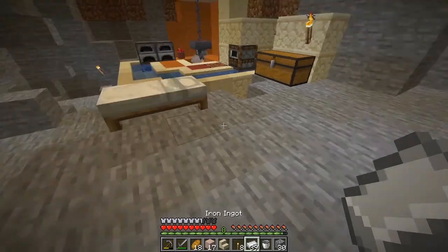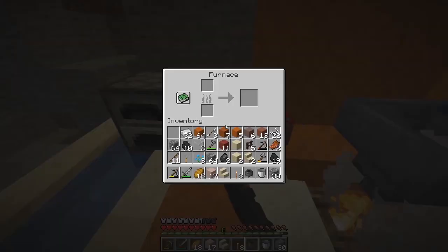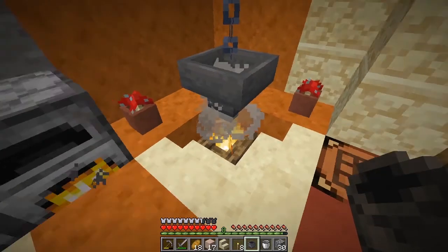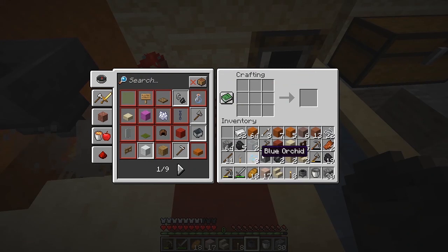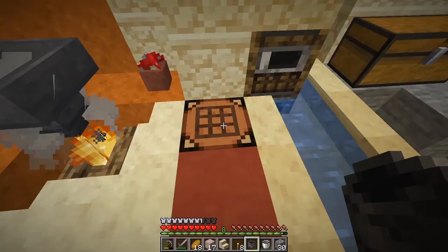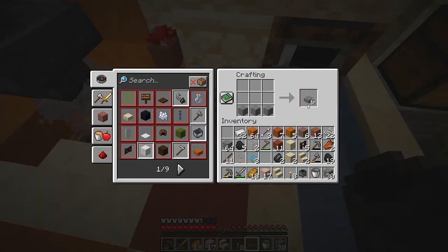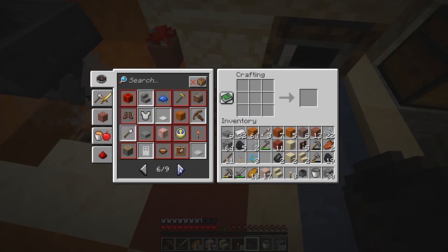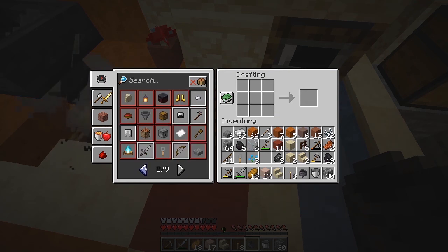I've got some iron — lots of iron now. I went down into the ravines and I am going to make a cauldron. I'm going to make the grindstone as well, but what I discovered is you need to use normal stone because I was using cobblestone and that apparently doesn't work. So we need to put some normal stone in here, turn it into a slab. It would help if I had three — you need three to do this.